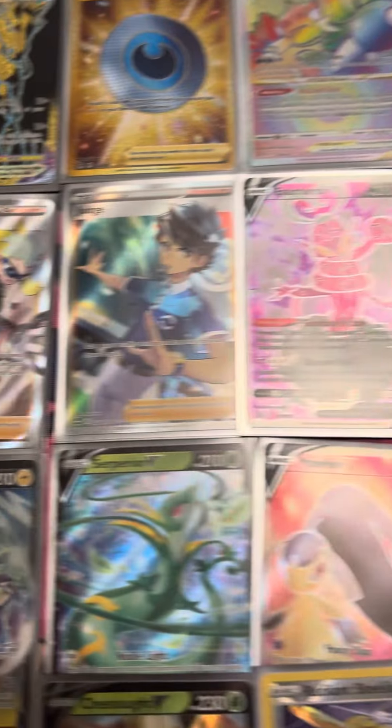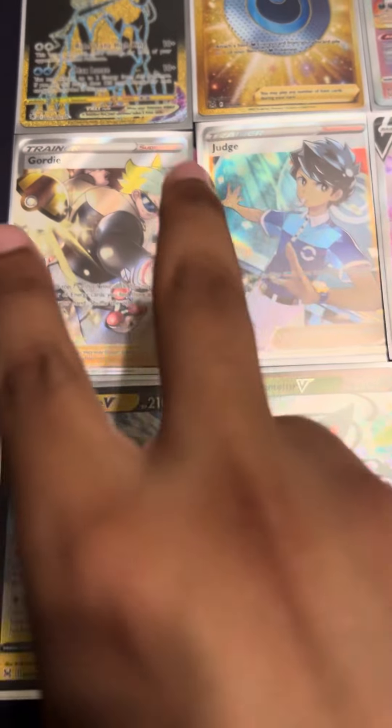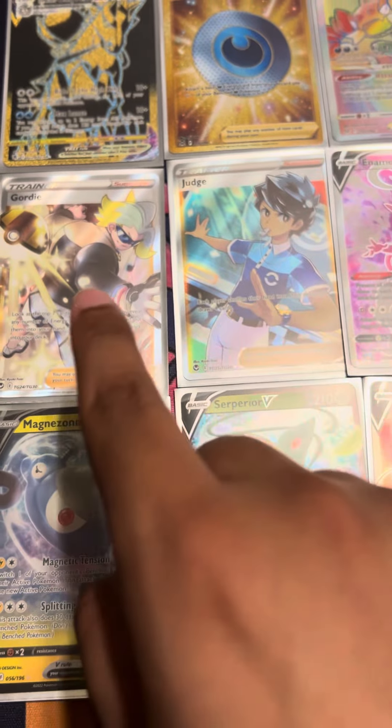And then we got a V-Star Drapion Normal, then we got a Whimsicott V-Star. Then we went ahead and pulled two Full Art Trainer cards — Gordi and Judge.